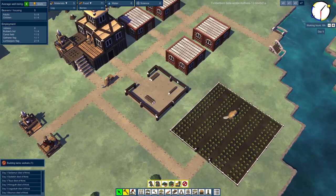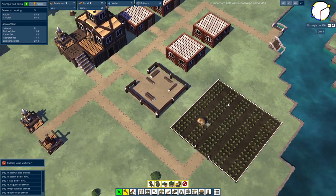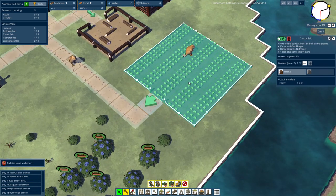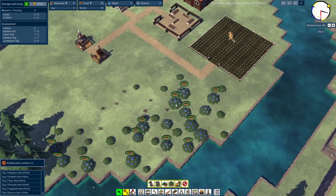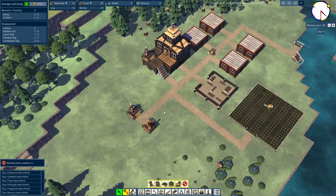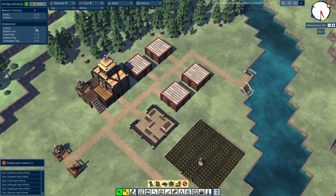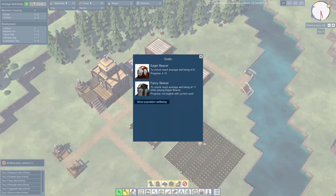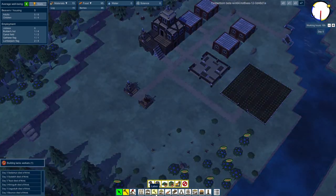Things are coming along quite nicely. We have plenty of buildings, which is awesome. We have a lovely farm — it's going to give us 65 carrots after four days, which should be enough food. We have berries coming in to keep us safe and sound. We need beavers — how do we get beavers? I'm assuming we get them from babies. But maybe there's also a way for us to recruit other beavers to move in. We'll figure it out.